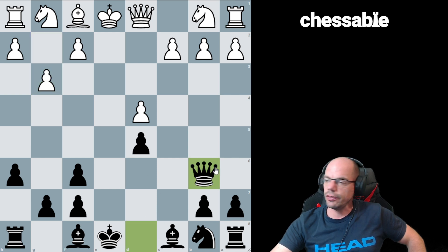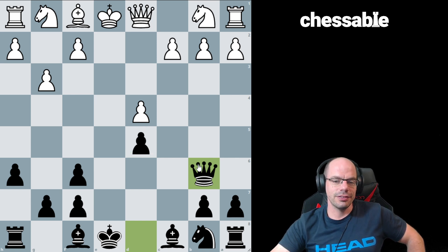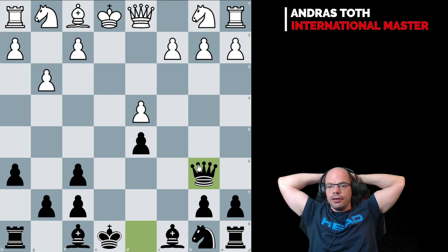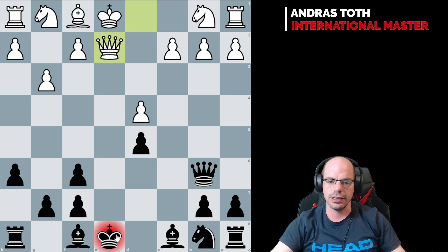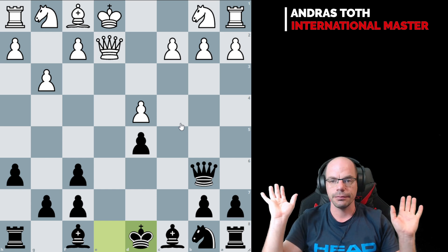You needed to immediately turn on the heat, because strategically you are clearly worse. You need to do tactical stuff to counterbalance that. But this is where we are absolutely removing ourselves from the realm of human chess into the realm of La La Land - because the engine's favourite line is Qe2, Kd8. And at this point we lost touch with reality.